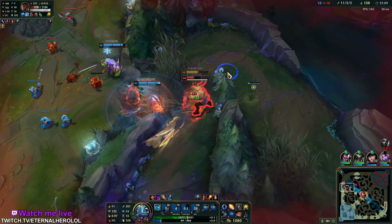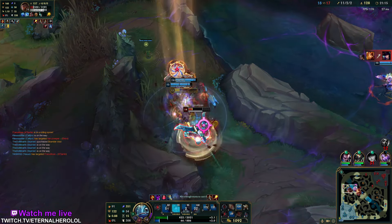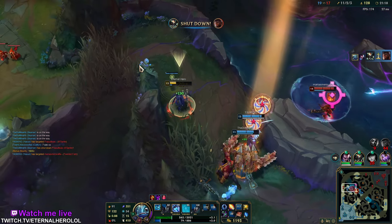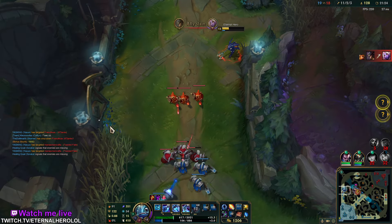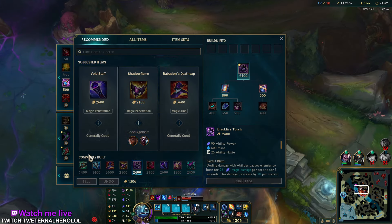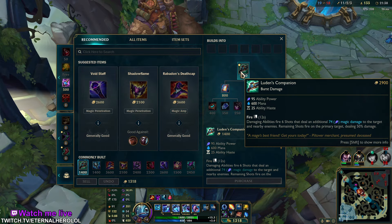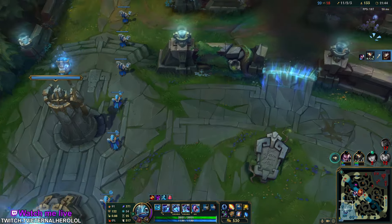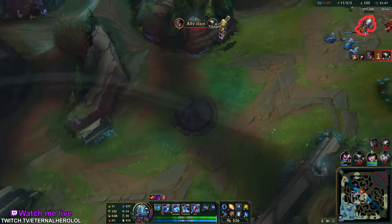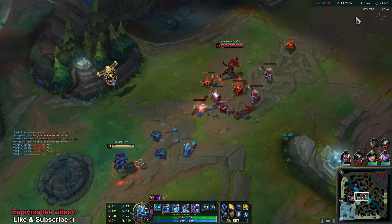Since Fizz is so mana hungry, it's not bad to actually go for a mana item. If you play against tanks, you can even go the new burning item. Storm Surge was good on Fizz. Let's actually try going Lost Chapter — you can play with that item first if you want. You can use the build included at the start of the video. If you're really ahead early, I guess you don't need to go a mana item.